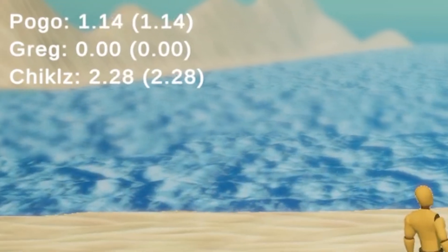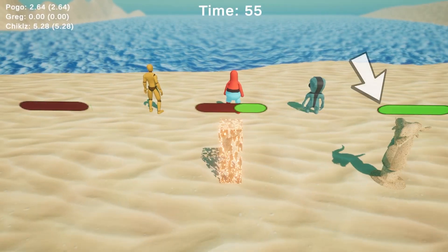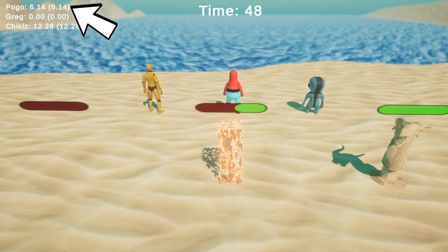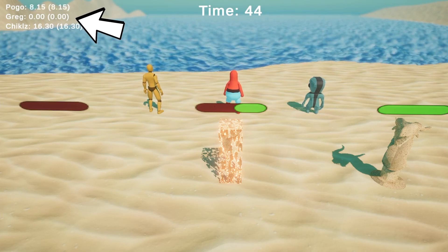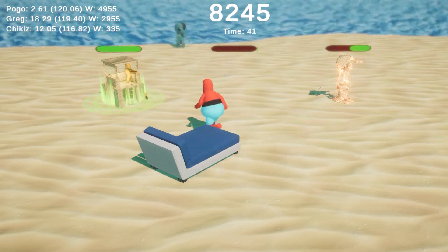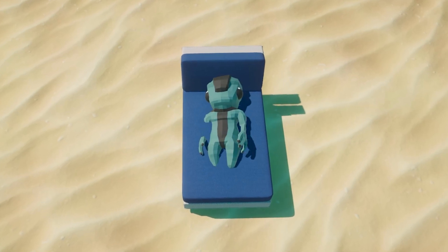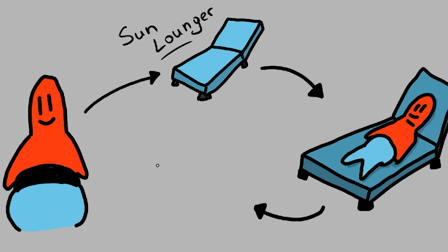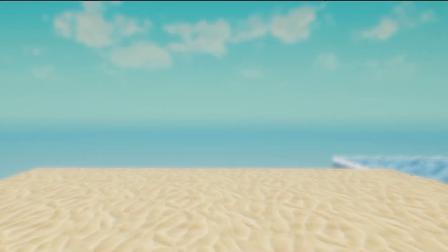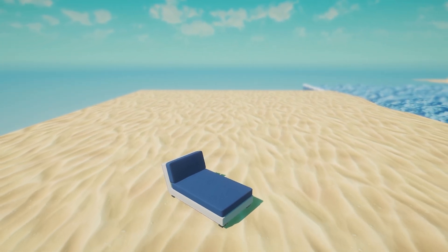Agents will get score points based on how much health their castle has. A fully repaired castle gives the agent one score point per second; one that is half repaired gives 0.5 score points per second; and a completely destroyed castle gives no points. Finding a balance between keeping your castle repaired and destroying others' hard work will prove crucial. There is also a comfy sun lounger on the beach — an agent can relax on it as long as it wants, multiplying the score it gets, and can stop at any time.